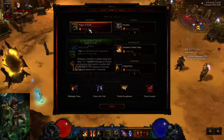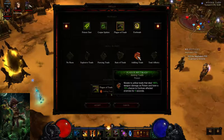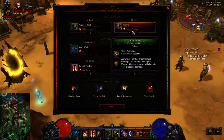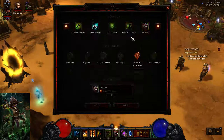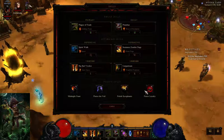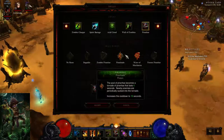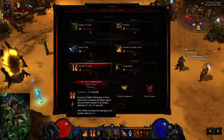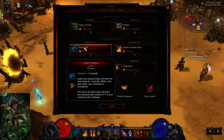You're going to want Plague of Toads, Addling Toads, because of the confusion, and you also need a Rhen'ho Flayer. You're going to want Piranhas, Wave of Mutilation. You'd want this because you're not using any Grave Injustice, so using Piranhas with a 16-second cooldown is not really that good. You want Spirit Walk Jaunt for the survivability and escape.